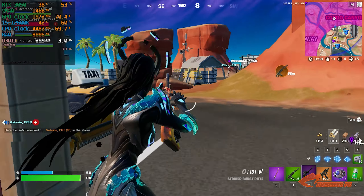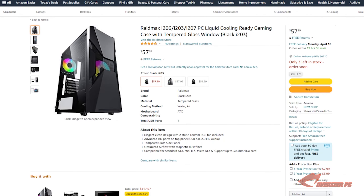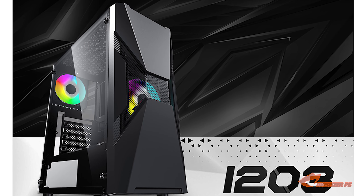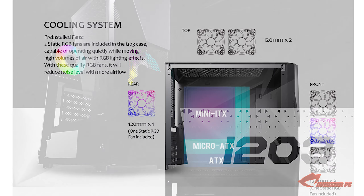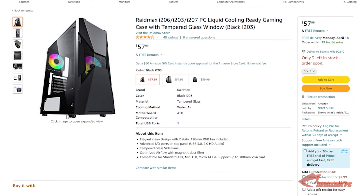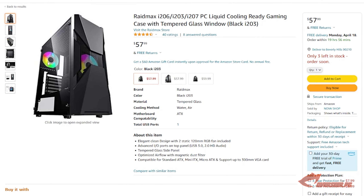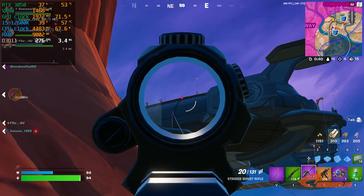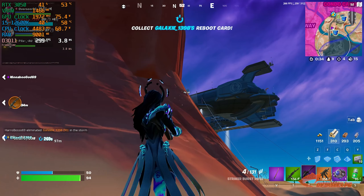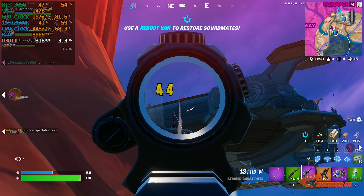For our case we are going to pick the Raidmax i203. This is the only one I could find that looks decent. It comes with two fans — unfortunately they're static RGB, not addressable RGB — but at least we've got a couple of fans. It's got a power supply shroud and decent airflow with intake and exhaust. The main thing is it only costs about $58 and comes with free delivery. There are only three units left so buy this one now.